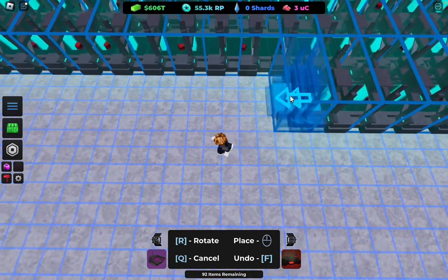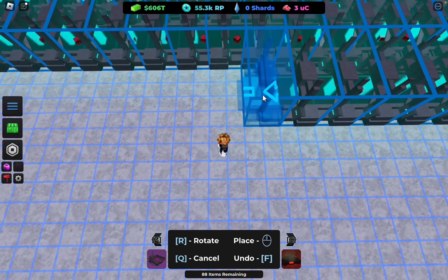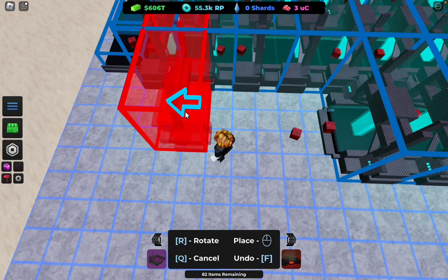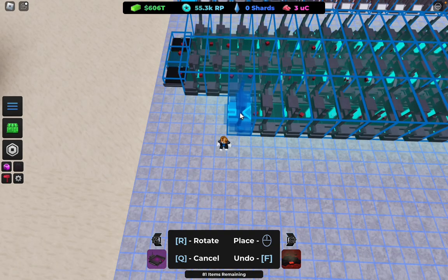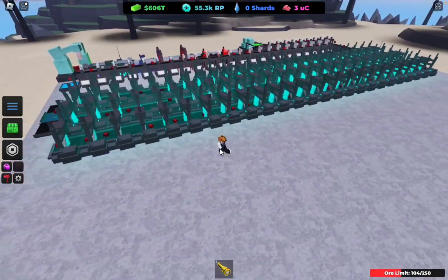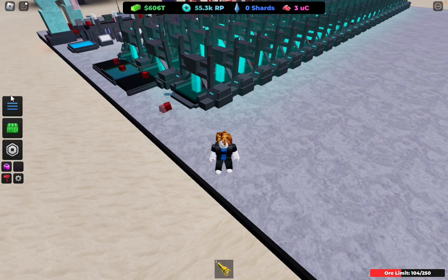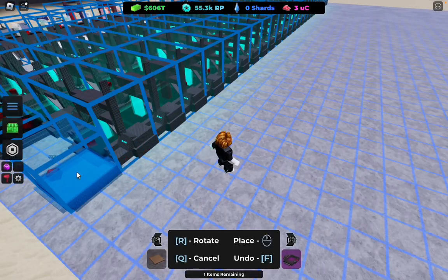Keep placing these until they start blinking. They have not started blinking yet. They haven't started blinking — oh wait, there we go, starting to blink now. So that means now what we need to do is get this pink thing.